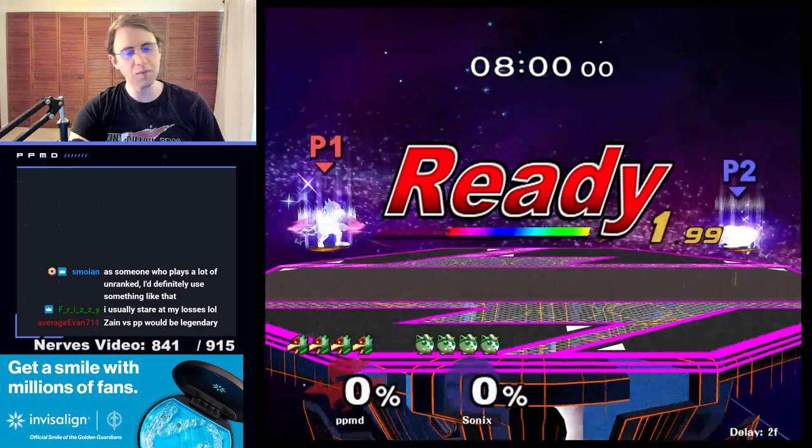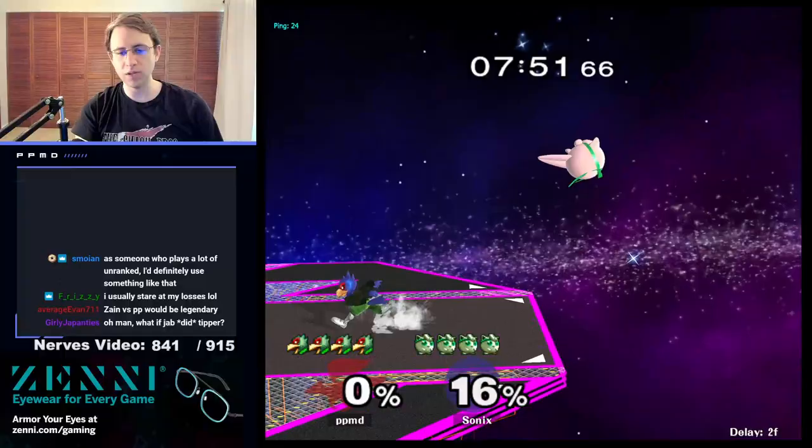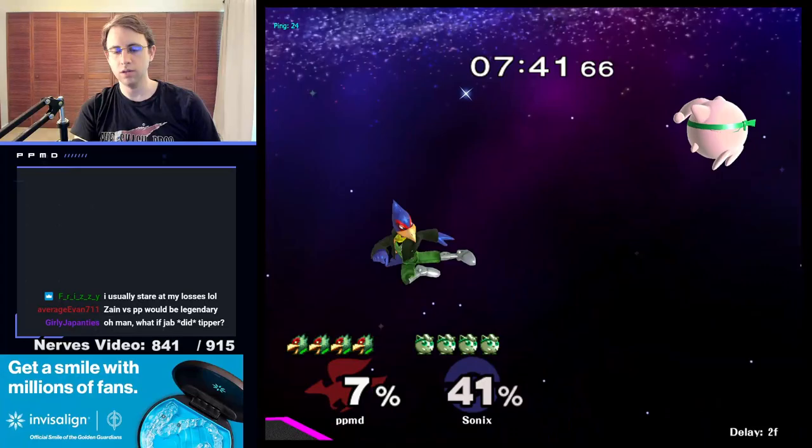Let's get into another game - Falco versus Puff. We don't get too many of these. We're playing on Final Destination, which is a place where Puff's not going to have anywhere to avoid our lasers. At lower percent we're going to be primarily looking for spaced nair and back air. Puff's going to grab if we move in, so keep that in mind.